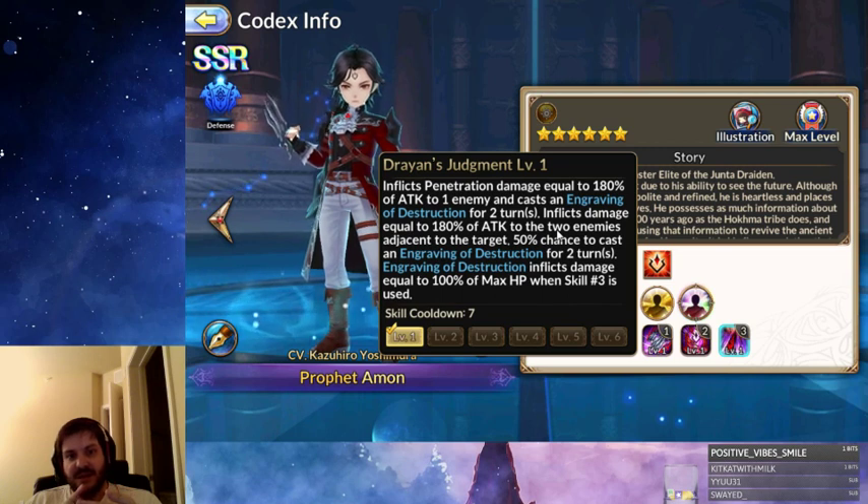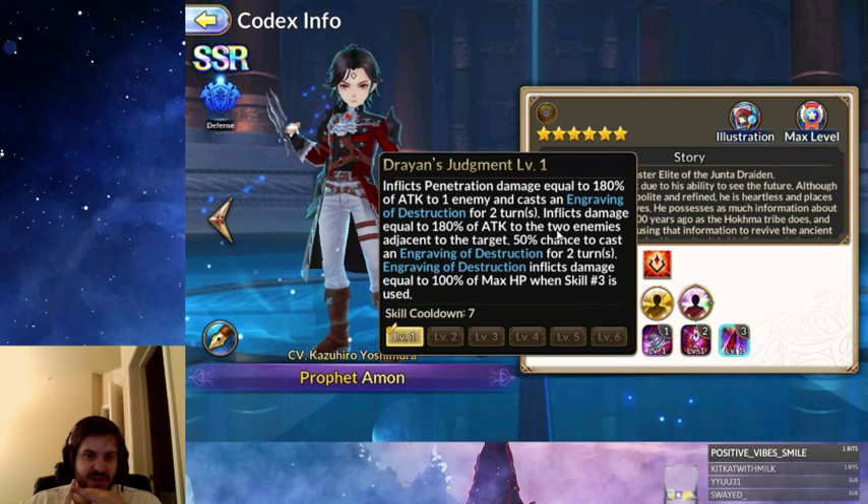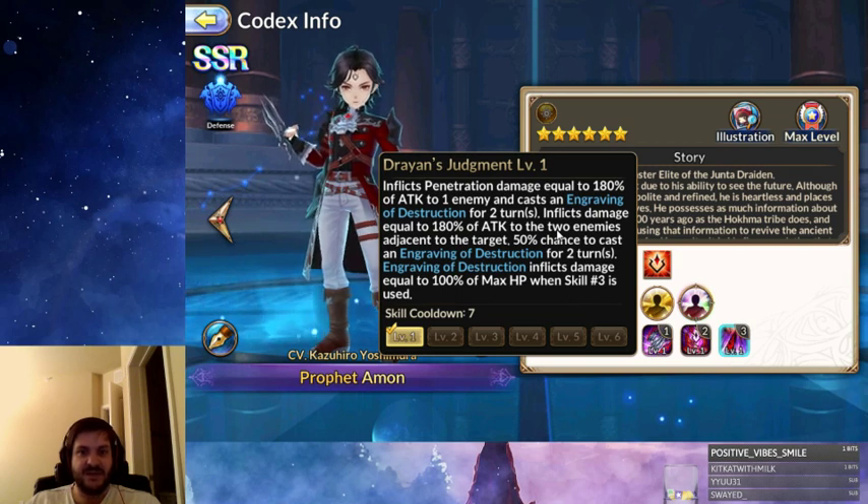This can be negated by effects like damage immunity shields or damage absorption shields. If Kane has his passive up, he'll actually heal 100% of his health instead. Cid, Electra, any tanks that have damage immunity shields can negate this. If they have an HP shield and their total health is above 100% with the HP shield, they won't die to this. Those are some ways to counter that mechanic, besides just not using the third skill when you have the debuff up. This also deals the same amount of damage to the two adjacent enemies to your target, with only a 50% chance to apply Engraving of Destruction to them for two turns.